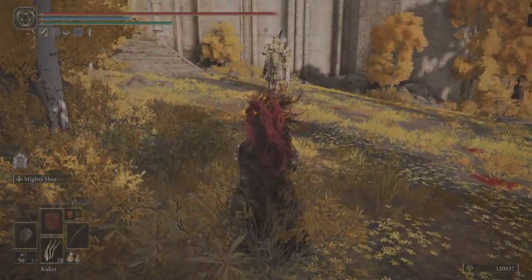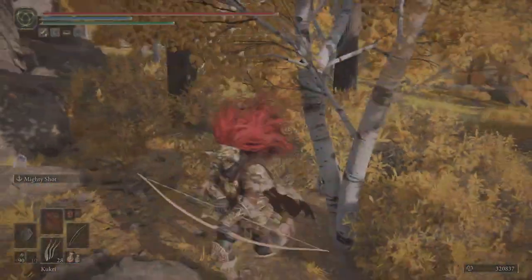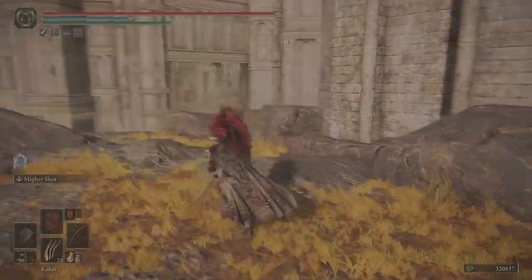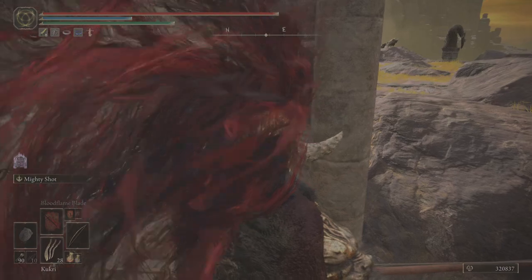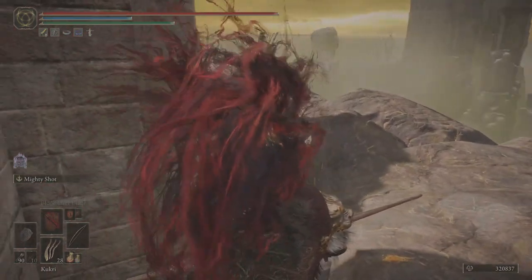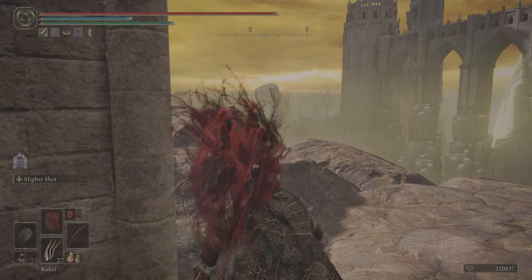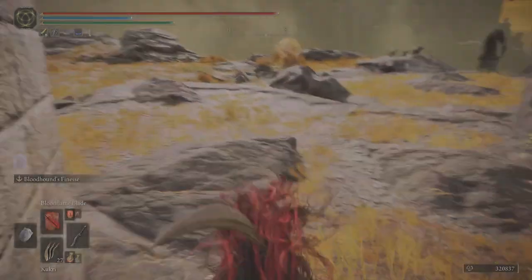No, this is way too close. There we go, we've got him walking now. So we want to walk basically all the way around here and jump over here. Then we want to aim our Kikuri about there. Wait for him to stop, then we throw the Kikuri, switch to our weapon with Crouch, and then we're going to go around.